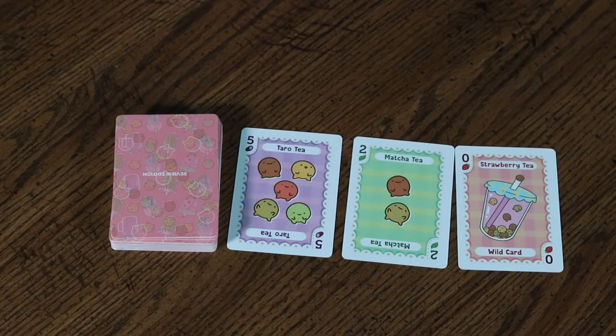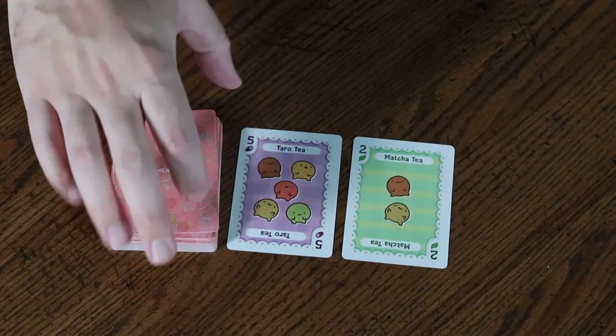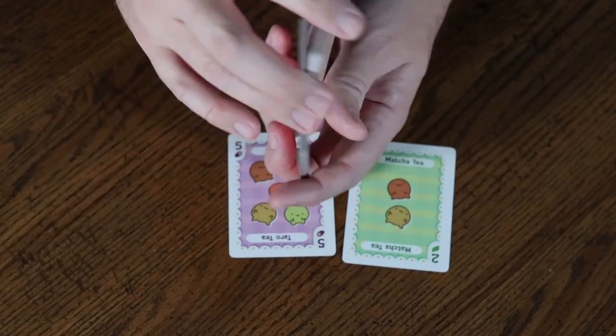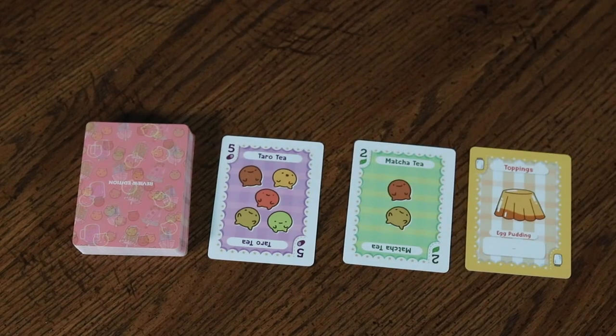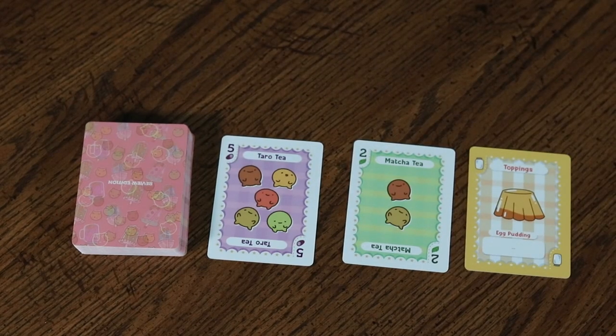If any of these three cards are a zero, shuffle it back into the supply deck and draw another card to replace it until there are no zeroes in any of the mixing piles. Players are always free to look through the mixing piles.